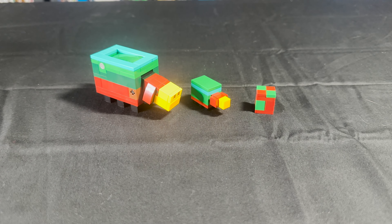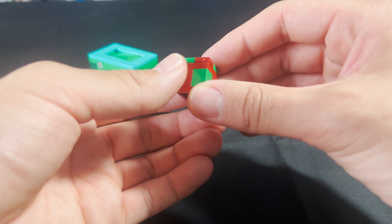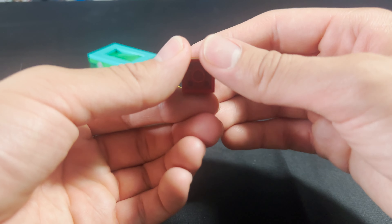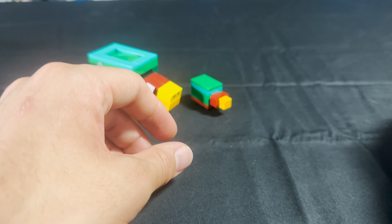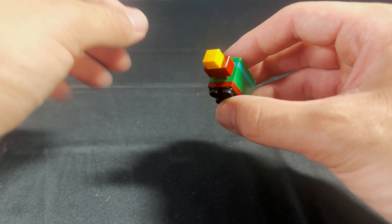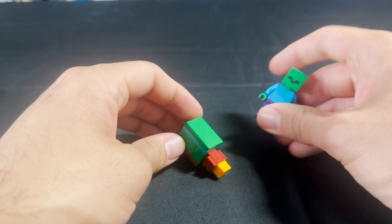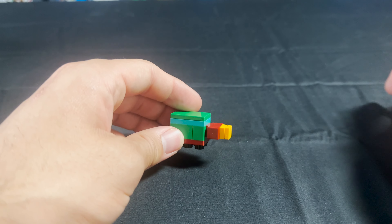Now let's look at the mobs. Some of the extra mobs included in the set include two bees, which we've gotten plenty of times before. It's a basic bee build on a clear antenna piece to get the flying motion. There's also the sniffer egg here, which is a pretty basic build — a bunch of one-by-one tiles and bricks on a two-by-two brick or plate.